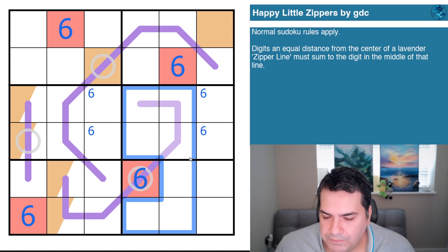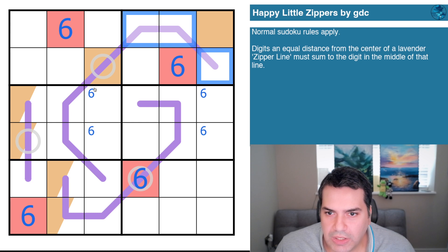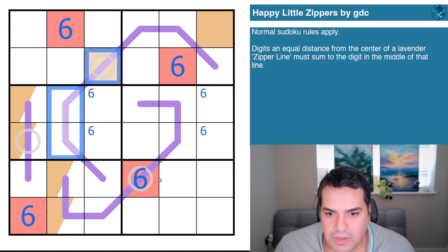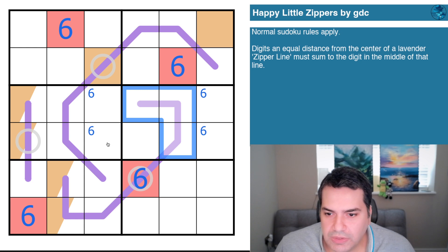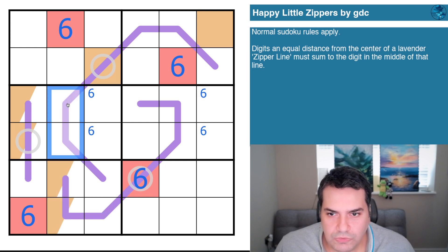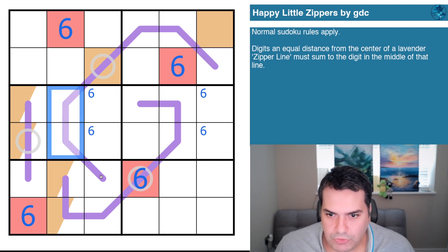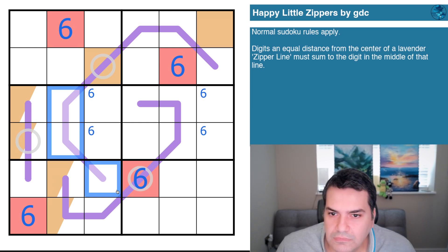What I'm going to do is start thinking about colors that add up to red and colors that add up to orange. The red — six — is helpful in that these three digits on its zipper are all unique. However, for the orange zipper, I'm not entirely sure if all three pairs are unique, and I want to think about that.